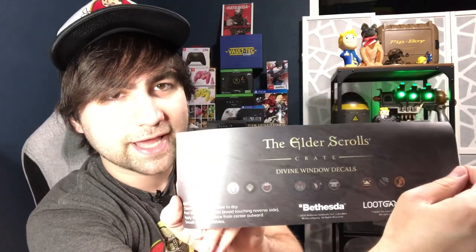These appear to be window decals — divine window decals. This looks like the last set of the Nine Divines from the Elder Scrolls series, essentially their gods. We've got Julianos, Kynareth, and Talos — tying back to the Talos Amulet. Pretty interesting — you can put them on your windows or your car, and it would take a real fan to recognize them and know that's Talos on your car instead of just another generic logo.